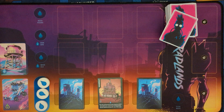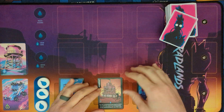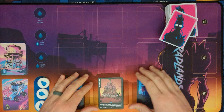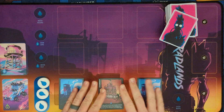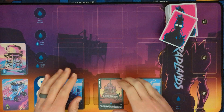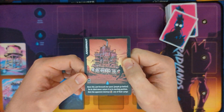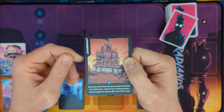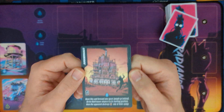All right, everybody, welcome back to the University of Radlands, our Radlands 101 Advanced Theory videos. Today, Advanced Theory is going to be about the Camp Juggernaut, another camp that is maybe not as straightforward as it seems, but a very powerful camp. We know it's pretty powerful because it gives us zero cards to start our hands. So I'm going to read the card and we are going to go over this ability.